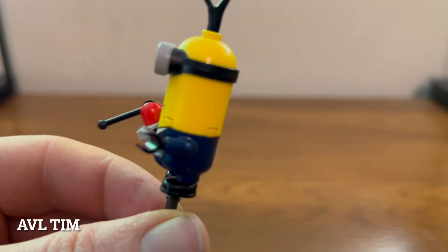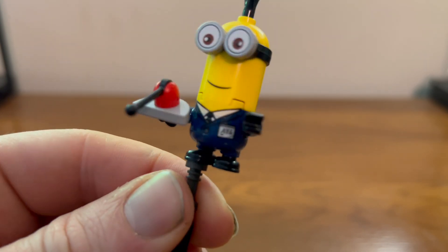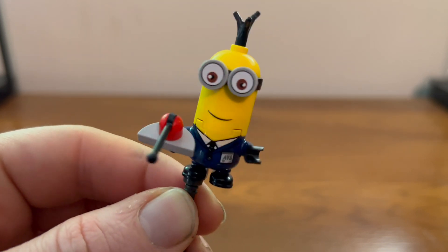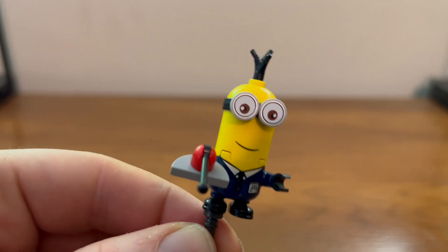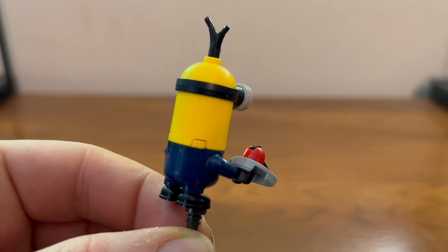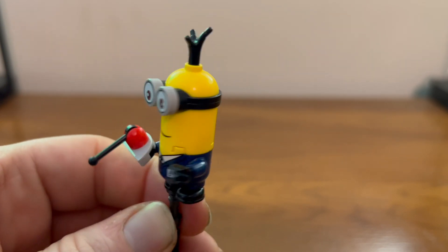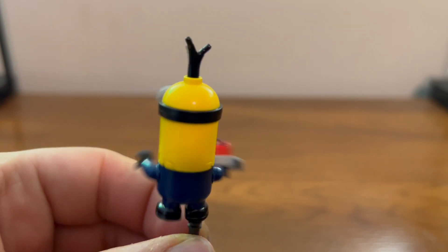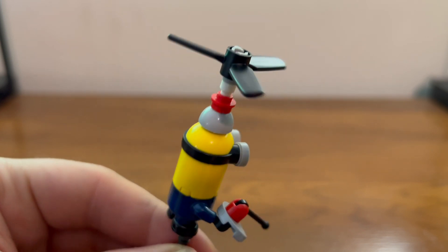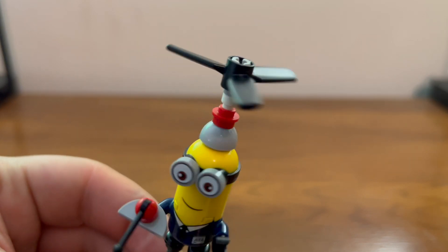Here we have Tim, looking lovely as always. Looks like he's wearing a very nice suit. He also comes with a very nice controller. Another set of two-eyed goggles and there's a little bit of hair up there which looks nice. He also has a very nice propeller hat that you can put on so he can fly away.